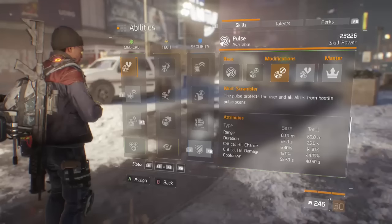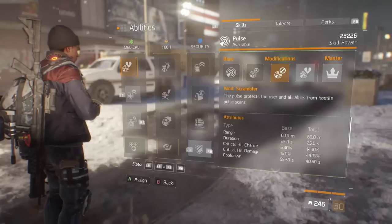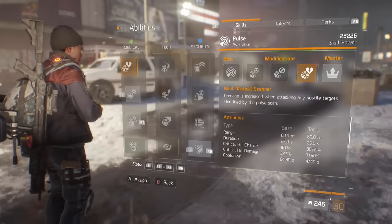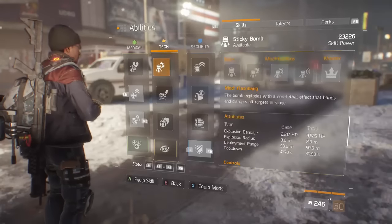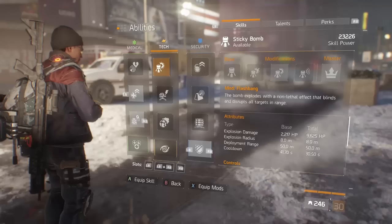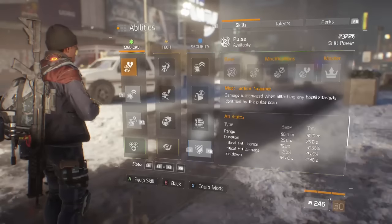If you're running solo I'd suggest Scrambler — maybe get some crit chance mods or the Fierce talent on your gun to make up for the lost crit chance so you can protect yourself from damage. But if you don't care about protecting yourself and just want maximum damage, Tactical Scanner is really nice. You can also use Zapper Turret, Flashbang, Immunizer if others are using shock turrets, or Smart Cover — it's really up to personal preference. Usually I go with First Aid and Pulse.